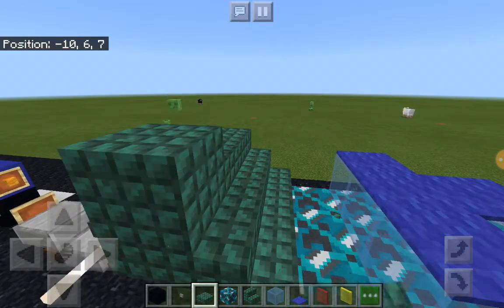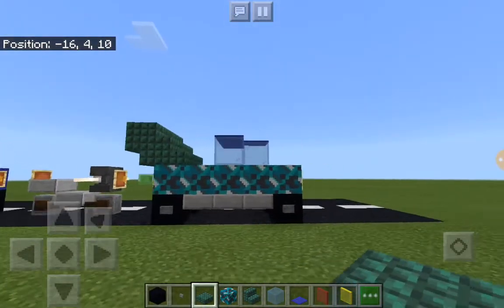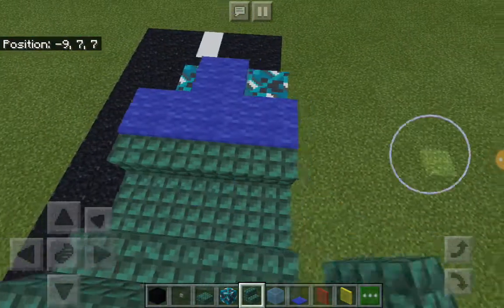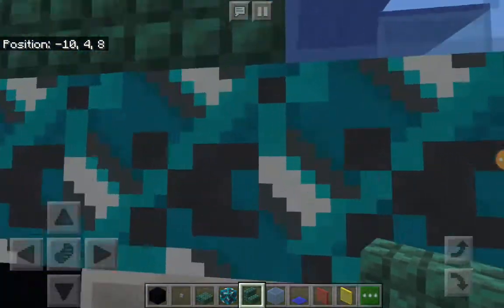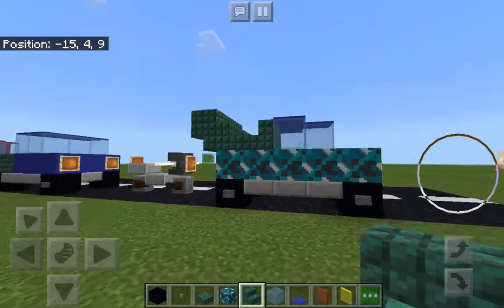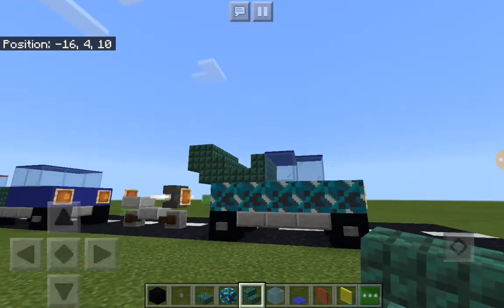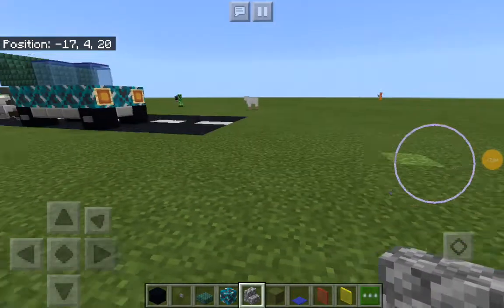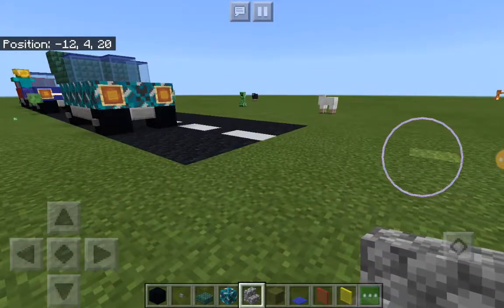You could put stairs on if you wanted to — it kind of depends on your choice of glazed terracotta — but this is a fully customizable build. That's how we build a race car.